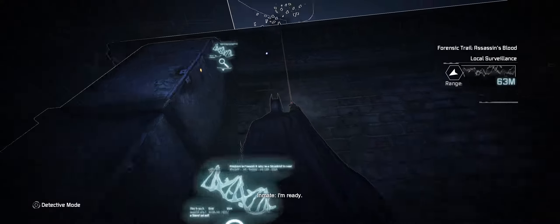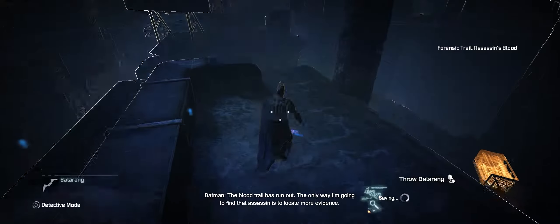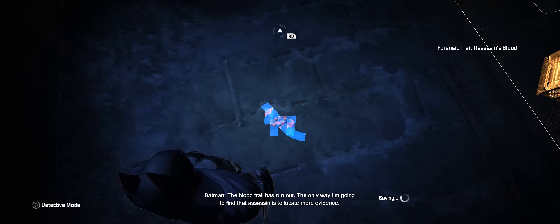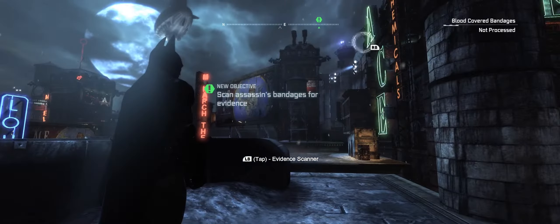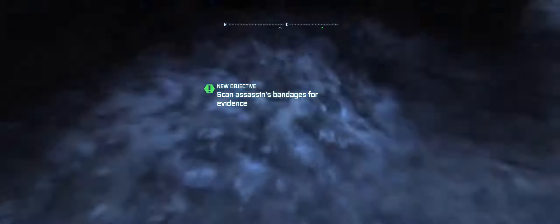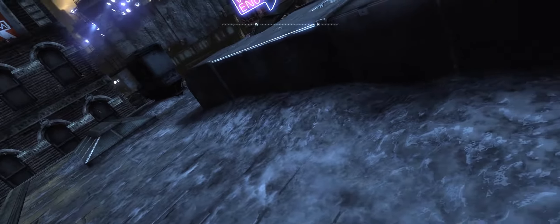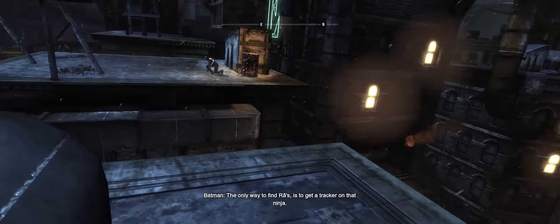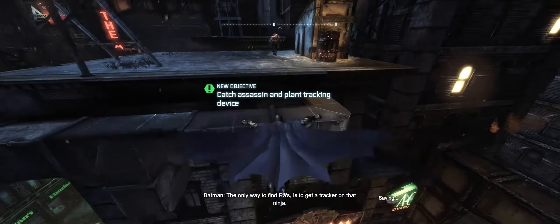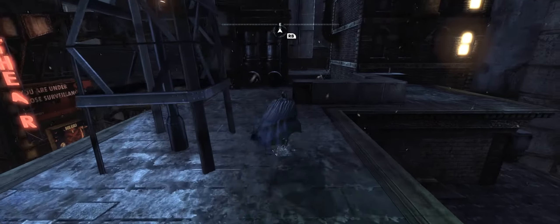We'll look at Batman: Arkham City at 21x9. It doesn't need a mod to run, and it benefits so much from the extra screen width. The Batman games have always positioned the character right up next to the screen on the left-hand side, meaning a huge amount of the screen is blocked from seeing the beautiful world. The extra 21x9 width allows you to see past the character on both sides, and to see more of the world on the right, turning a previously fantastic game into perfection.